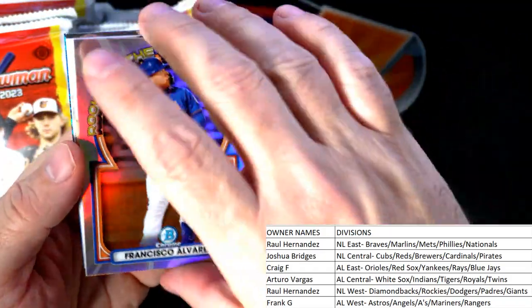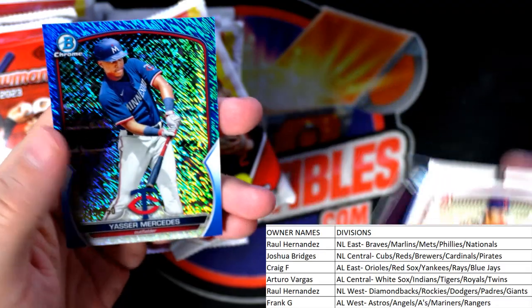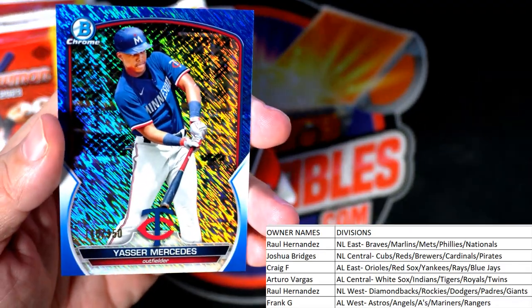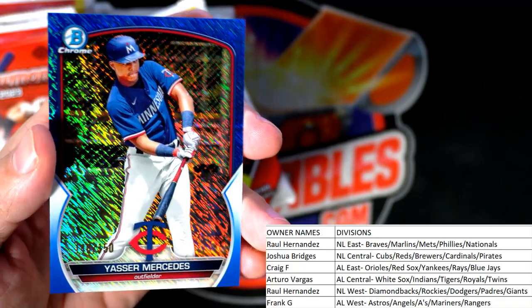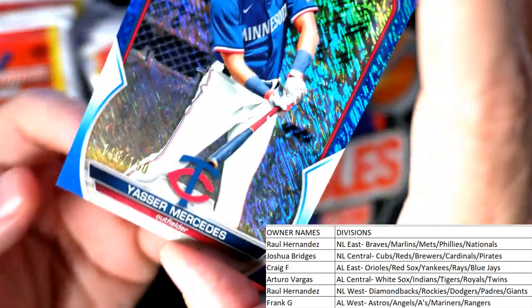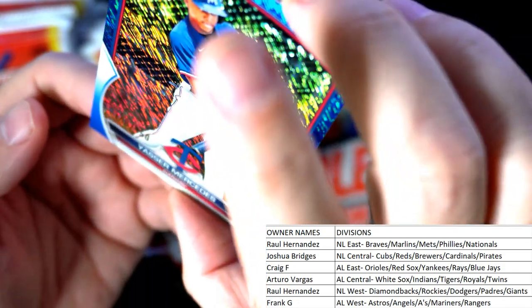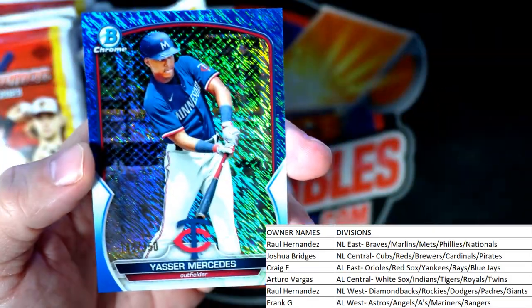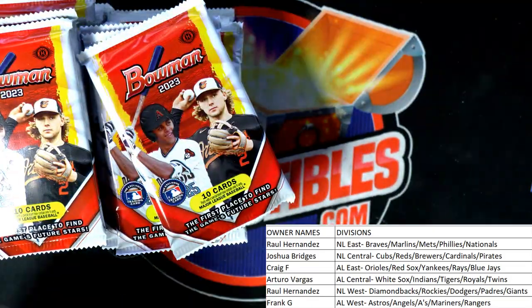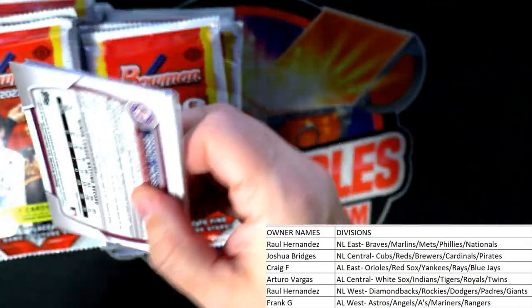We got the Alvarez rookie card refractor — New York Mets, National League East — Raul, that one is coming your way. And look at the blue shimmer, wow! Mercedes — that's the Twins, going out to Arturo. That's a blue, 146 of 150 — that's a beauty going out to Arturo. Nice one — look for one auto in the break.